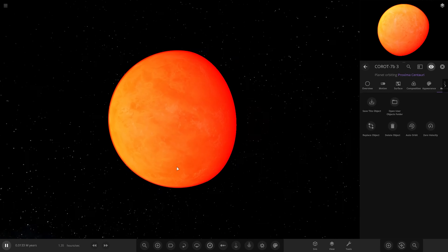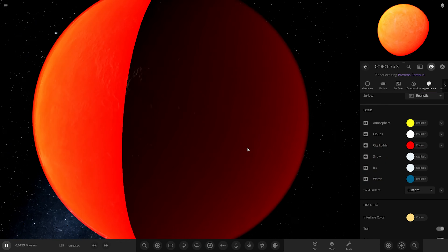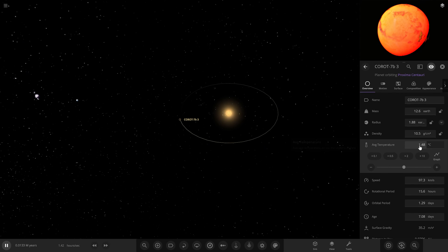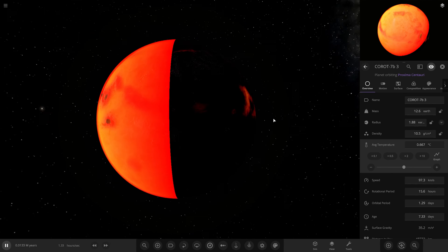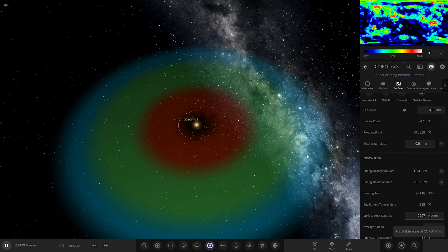Maybe we could have city lights - can we try? They actually are visible! They've got to be red. You can see them there briefly - that's pretty crazy stuff. So Korot 7b, an absolutely insane world. Minus 190 degrees - that is nonsense. This world should be absolutely sweltering hot. What is going on here? We're right next to Proxima.